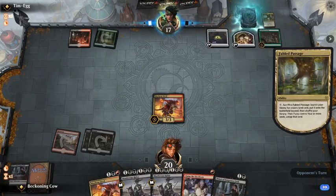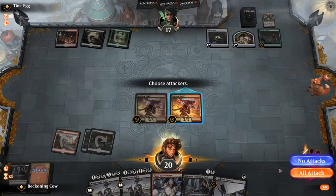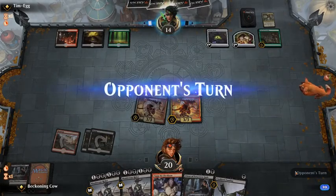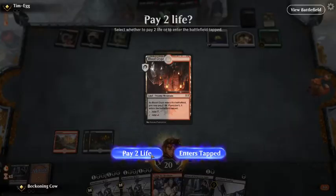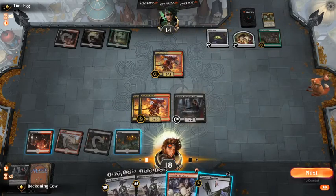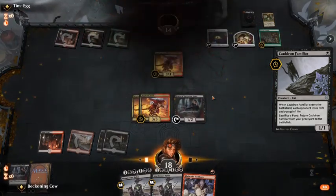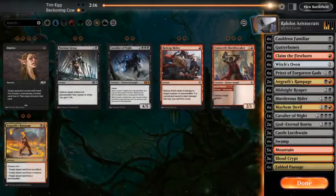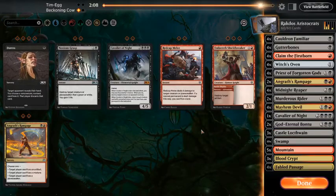This is nice because whenever he sacrifices creatures I can deal damage to him. He's going to have to deal with all my creatures — he's got his own Mayhem Devil. In the next turn I would have been able to Claim the Firstborn to take his Mayhem Devil, swing in, and sack two of the creatures to deal lethal damage to him, so he was kind of right in what he chose to do.